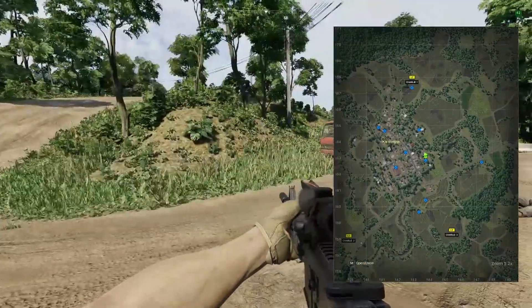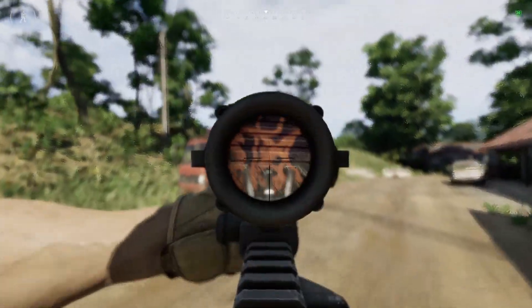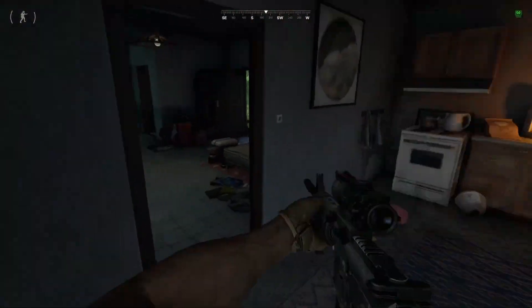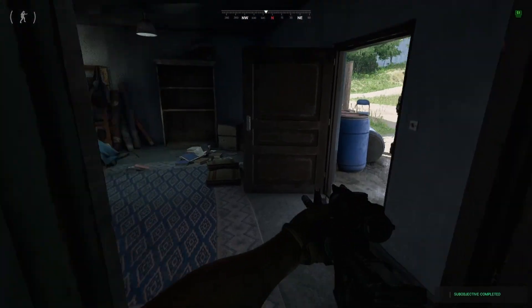Alright guys, we are at the southeast location. So we're going to be looking for these symbols here. There's a symbol on the wall here. You're going to run into this building and you're going to pick up the convict's notepad.